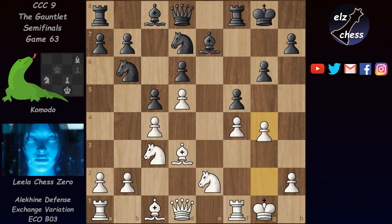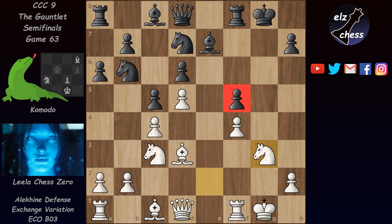Now we have f5, and here Lila attacks this pawn on f5 with g4. If white takes and black has to recapture with the pawn, that pawn is kind of weak and the diagonal becomes much weaker. After knight g3, this pawn is very hard to defend — the knight would have to go back to b8 to allow the bishop to defend the pawn. Knight f6 just drops the pawn.